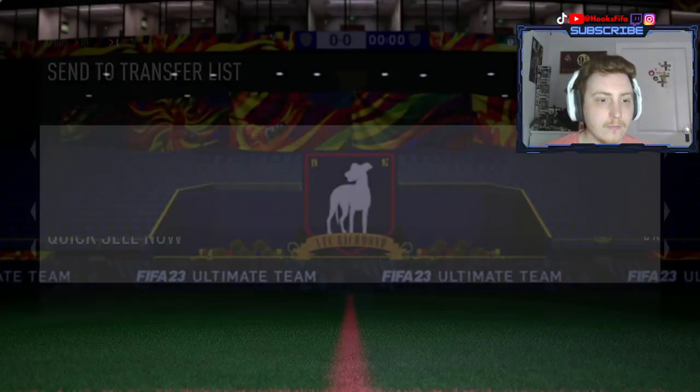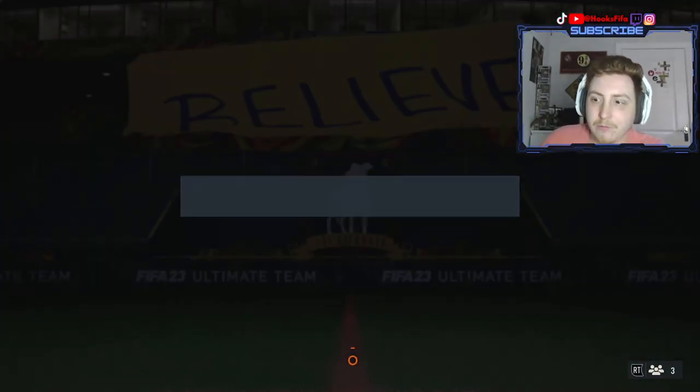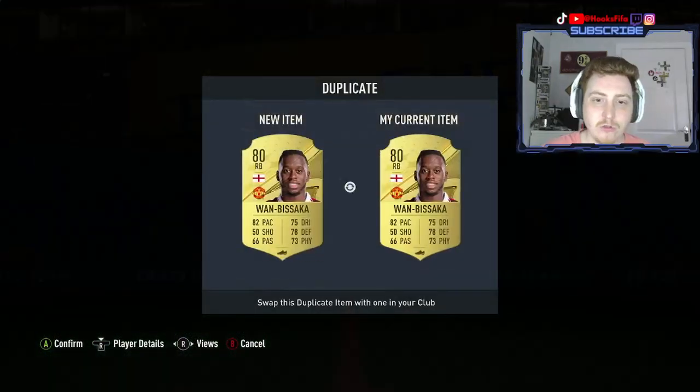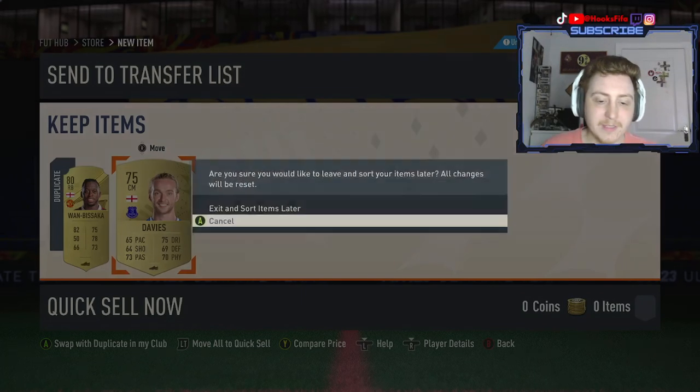All these cards can just be recycled into the relevant areas of the game - the upgrade packs are still out and they've only just come out. If you get duplicate boards, high-rated players, or Team of the Seasons they can all go into different icon or Team of the Season SBCs. We get two duplicates already - Wambisaka and Davies.